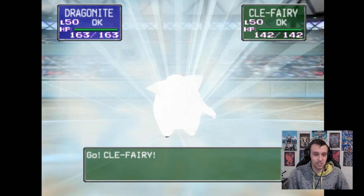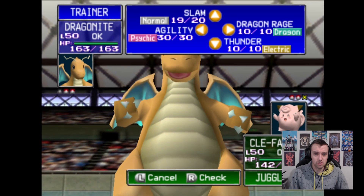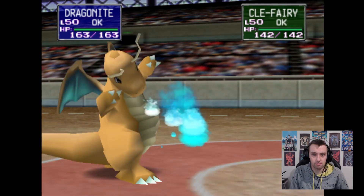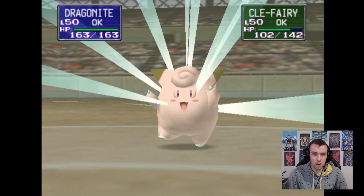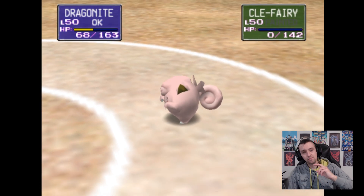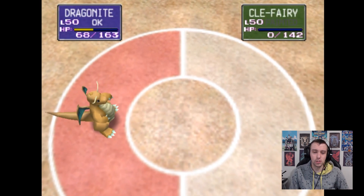That makes sense - he's a Pokemon, but in real life, no way. What's his next Pokemon? Clefairy, with a bad nickname. Metronome - self-destruct. You're an idiot, Clefairy! Very savage, but we didn't die. He's now lost two, we haven't lost any - although Alakazam by the time I bring him out and he wakes up, he's probably going to be dead. We're still doing better but we're going to win, I think.